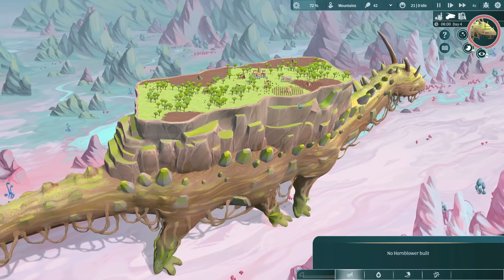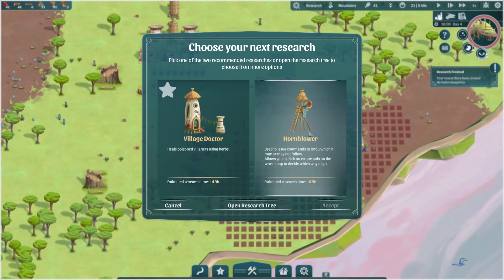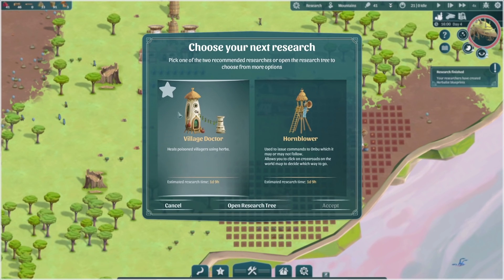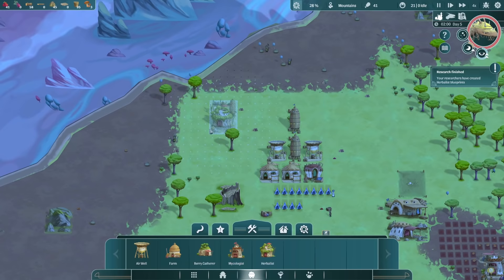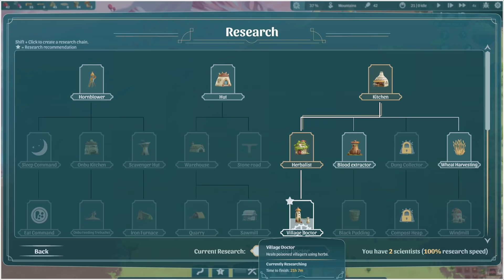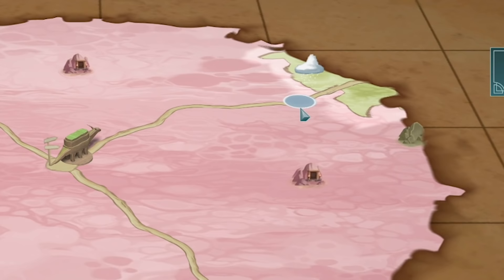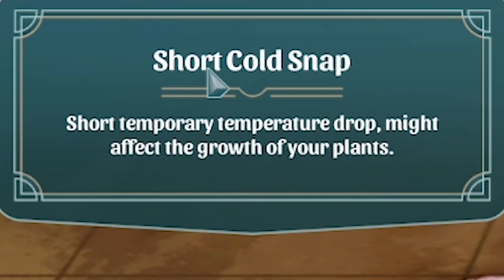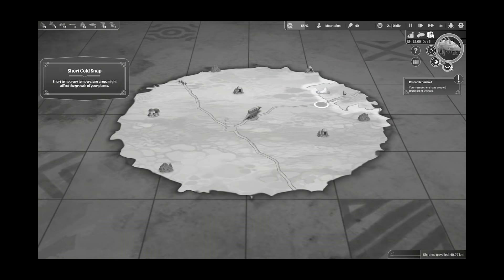If we speed up and zoom out, you can see coming up ahead there's a junction, a crossroad. If we had the horn tower, we could guide him in a direction, but we haven't researched it yet. The bottom right actually tells you how far you've traveled - 30 kilometers already. The next research, I know all the other things are more important, so I'm going to go village doctor because I know poisoning is going to be an issue when we change biome. So we need to build a herbalist first for herbs, then once we've researched it, we can build the village doctor which takes those herbs and heals people.